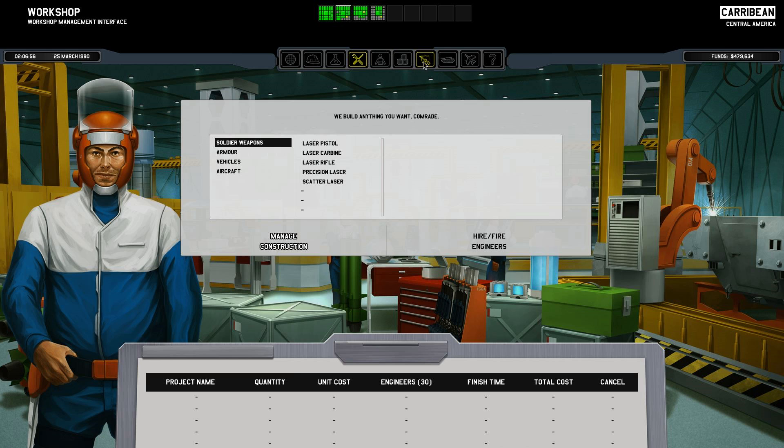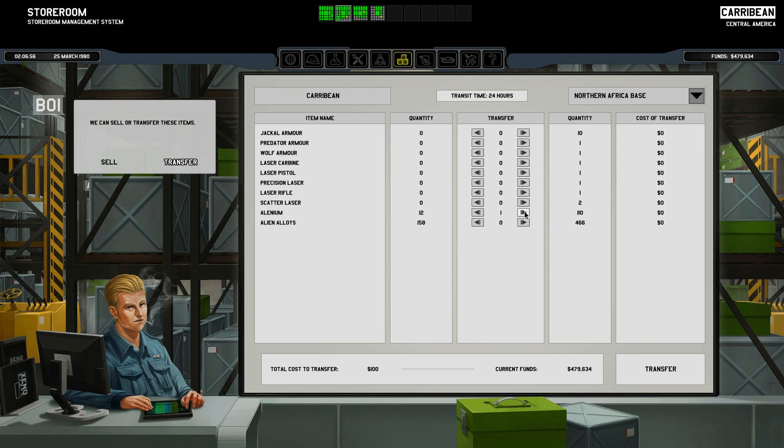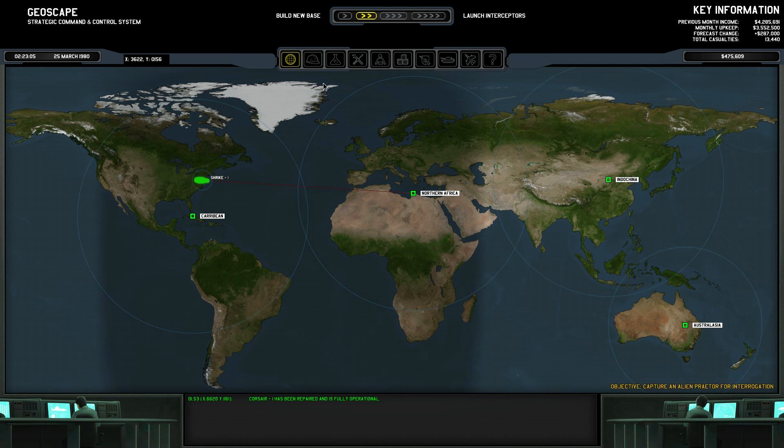Cash-wise, in the Caribbean, I have just enough cash to put together another marauder. In terms of stocks, I only have 12 alenium, and that's not going to be enough, so I need to transfer some stuff over from North Africa to the Caribbean so that we can continue to build out the Air Force. I'll transfer those, and in 24 hours we'll be able to start up the production lines again for one of those red devils.